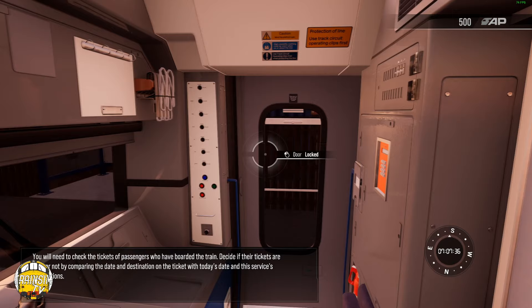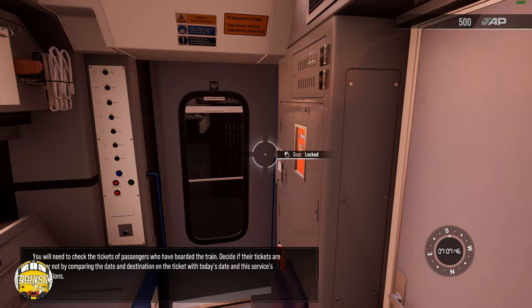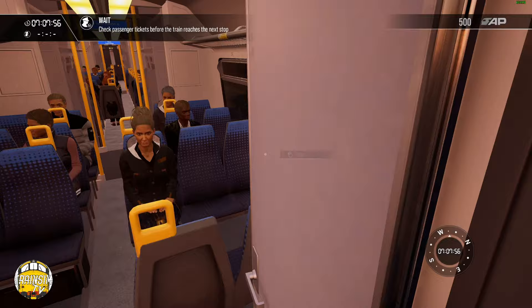We're going to give two buzzes to the driver to let him know that we are ready to depart. And there we go. You'll need to check tickets of passengers who have boarded the train and decide if their tickets are valid or not, by comparing the dates and the destinations on the ticket with today's date and the service's destinations. I'm going to take the door key out. Check passenger tickets before we reach the next station.